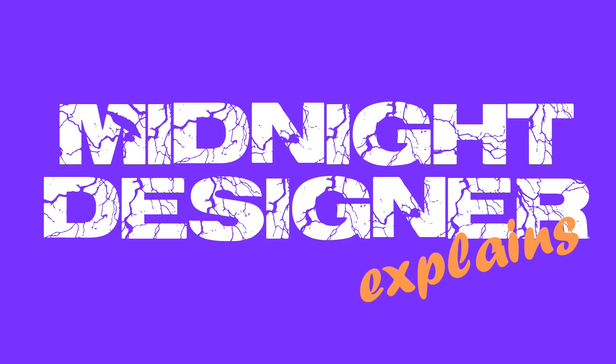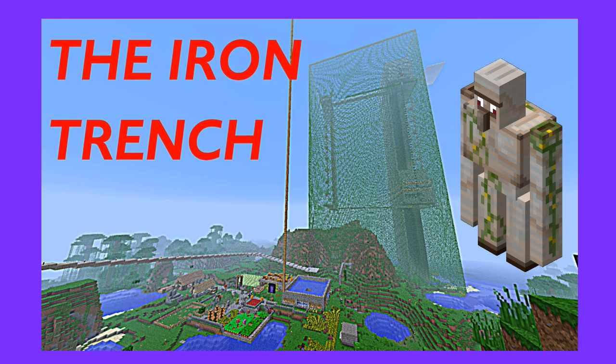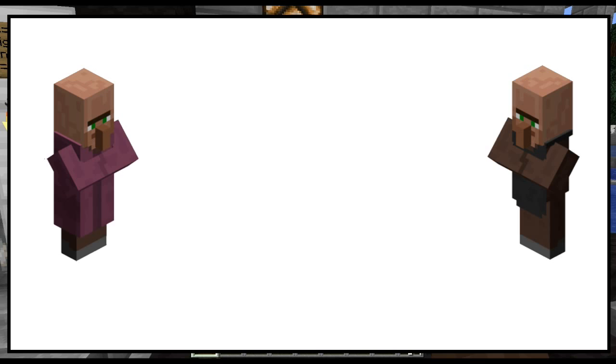I want to destroy something beautiful. Okay Pat, let's just go through this real quick. Now, there are two parts to the Iron Trench: the main part that was on the left and the other part that was on the right. You can kind of think of these as like two different groups.